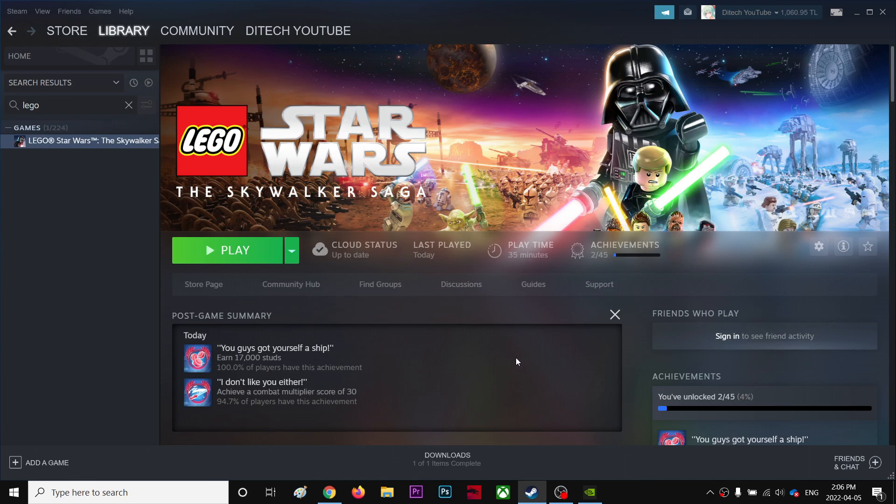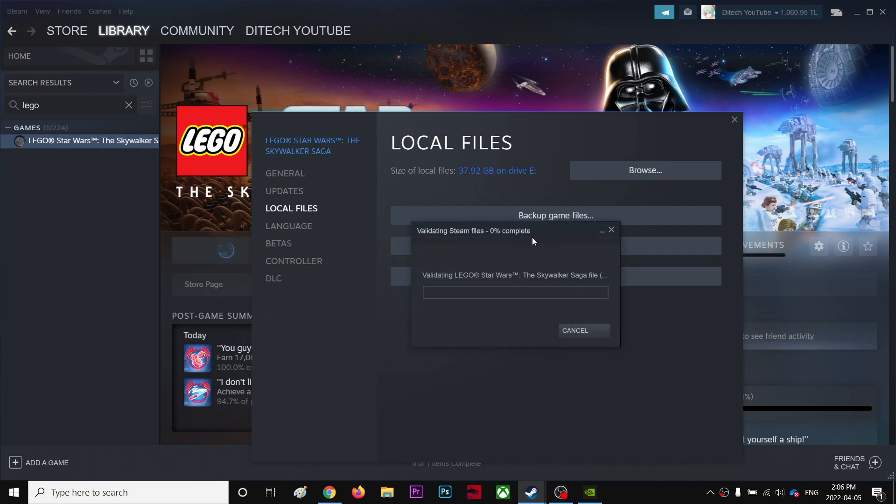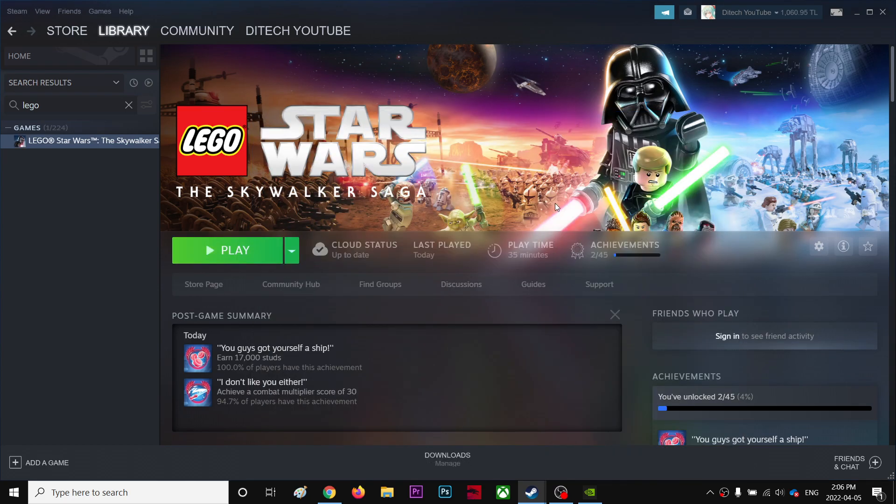How to fix crashes for this game. A lot of people are having problems with crashing, so the most obvious fix is to go to Properties, then go to Local Files and click Verify Integrity of Game Files. If you have any corrupted files in the game, it will automatically fix them for you. Because the game is like 40 gigabytes, it will take some time to complete.